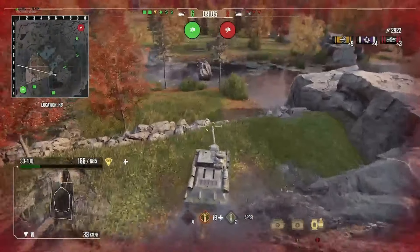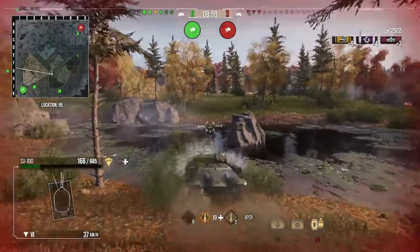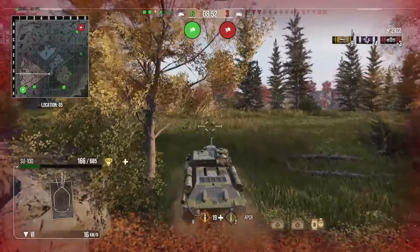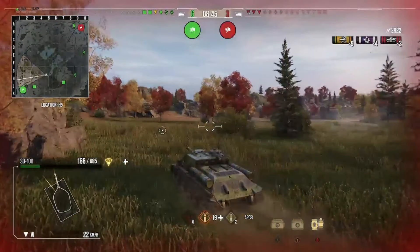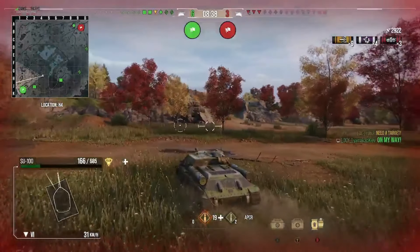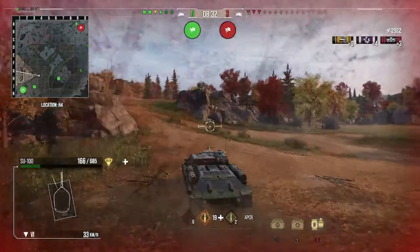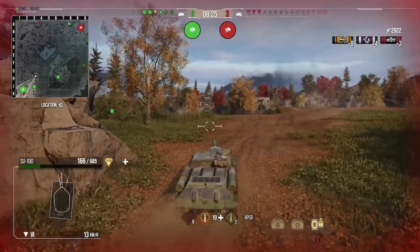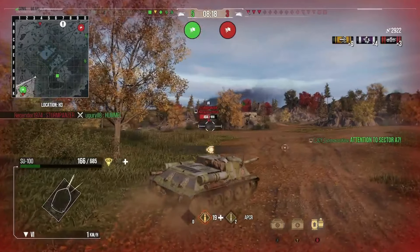One or two tank destroyers were up in A1 — a Jpanzer and a G.Sauer — and these tanks are going to out-spot me, and I'm a one shot for both. However, I thought 'no risk no reward' — I didn't want to sit and camp. I wanted to try and light some of these tanks up so artillery could hit them. At this point I kind of gave the notion that I wasn't really going to win this game — probably a defeatist attitude — but sometimes you just think 'go for it.'